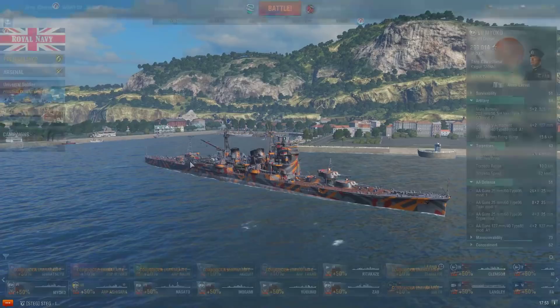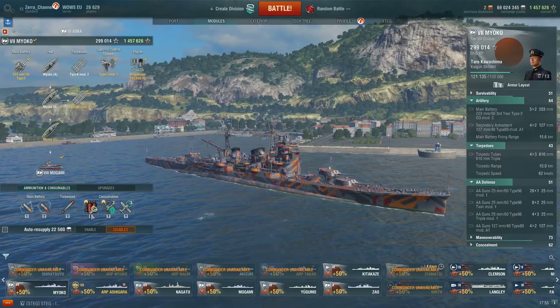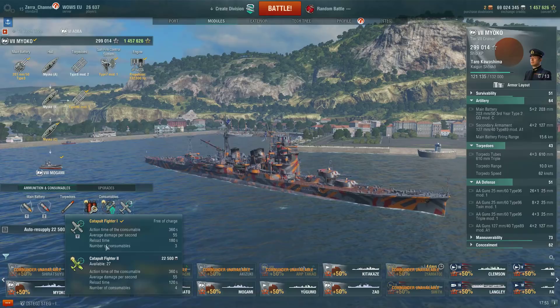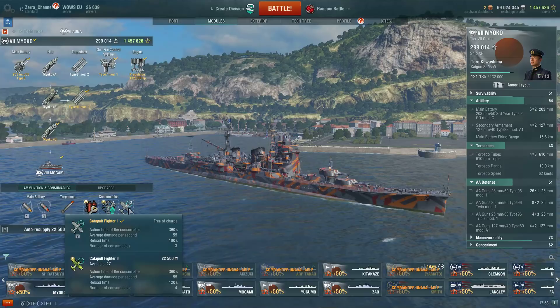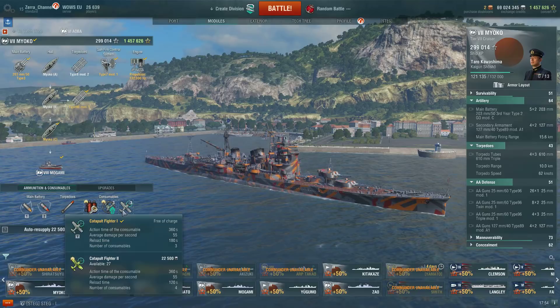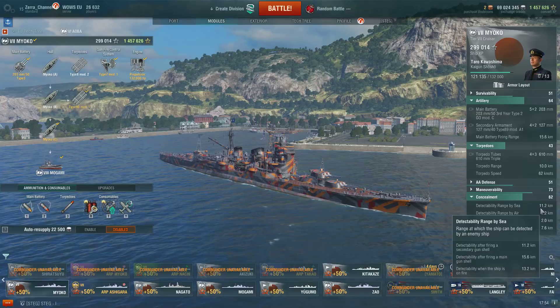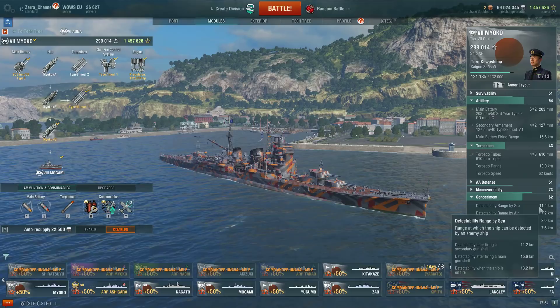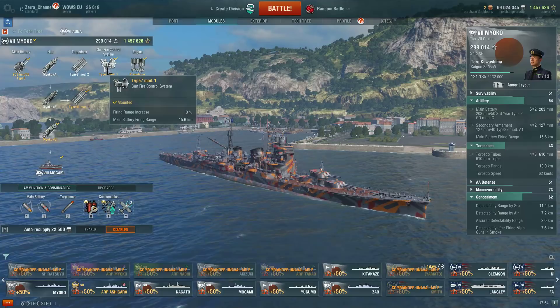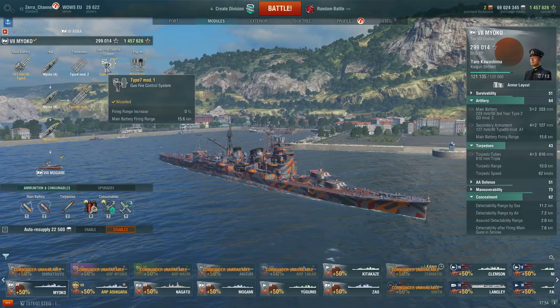The biggest downside is the range. Let's talk about modules and consumables. You do have a repair party, and a choice between defensive AA or hydro - I don't recommend hydro and I'll explain why shortly. You also have only a catapult fighter, not a spotter plane, which is bad because I really wish many times I could use the spotter plane to increase range further. With concealment expert the concealment is 11.2, but between 11.2 and max range it's barely four-something kilometers - not a whole lot.